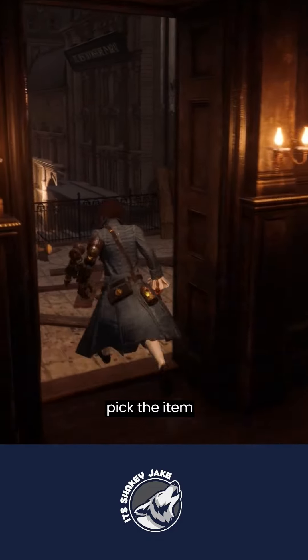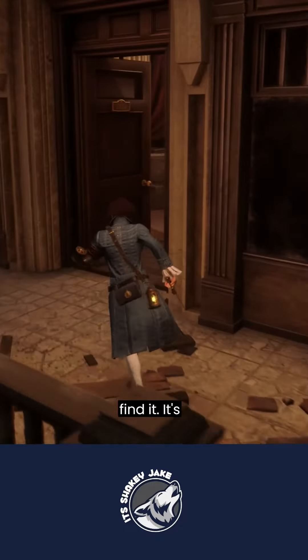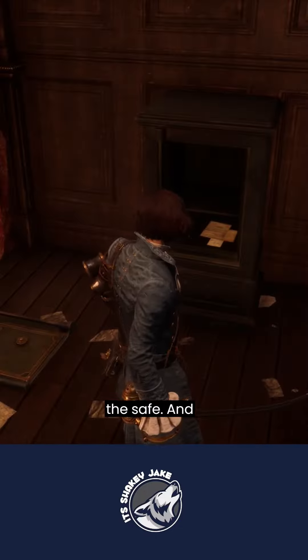And once you pick the item up, it'll tell you to go to Elysian Boulevard 221B. Now this is where you can find it — it's right here. As you can see, I've already gone in. You walk in, crack open the safe, and you get your reward.